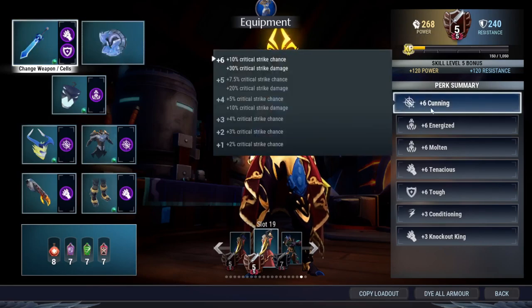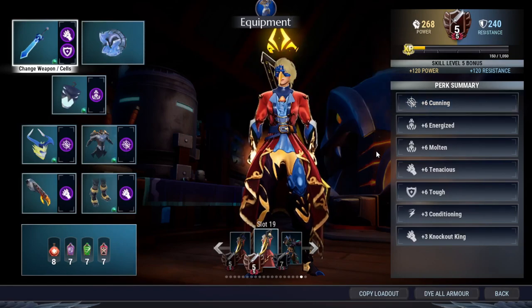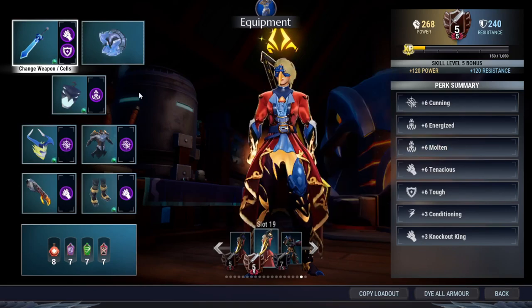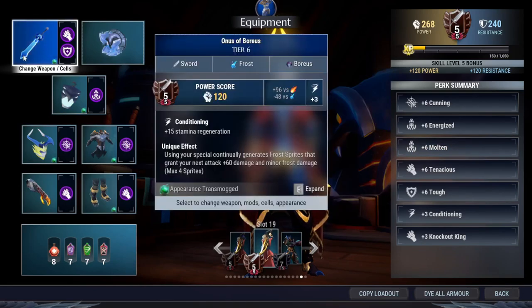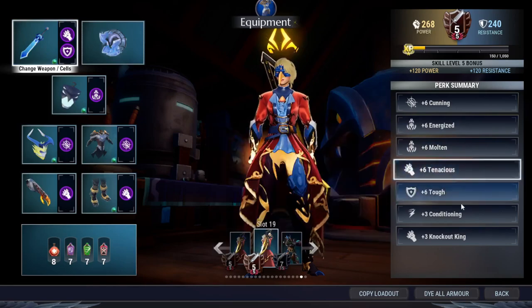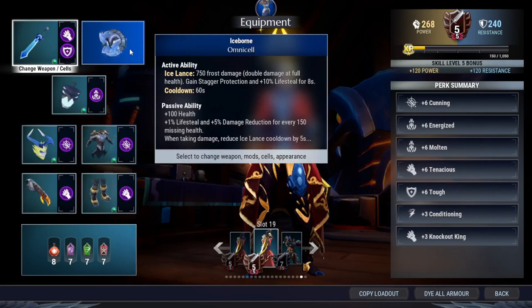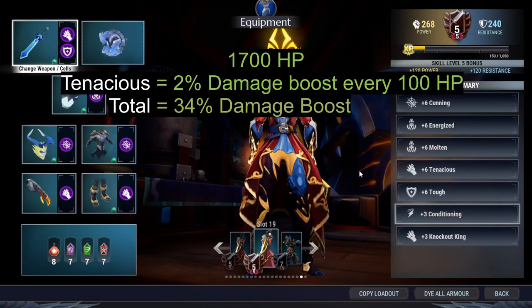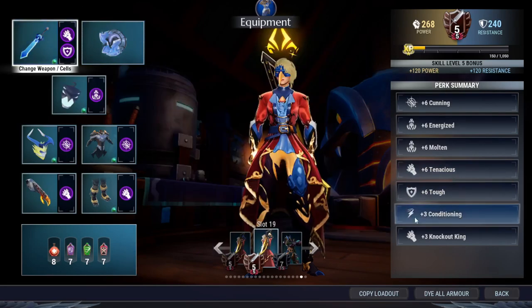Cunning gives 10% critical strike chance — that's the only critical strike chance you have, but that is actually pretty good because even if it's only 10%, being able to critically strike might change the battle by a lot. And to increase your critical strike damage as well. And there's Molten to increase your attack speed by 15% and immunity to burning. The only source of attack speed we have here is from Molten and from the special of the sword — Valiant Overdrive or Avenging Overdrive. Both will give you 20% attack speed. Combined with Molten's 15%, that's 35%, which is more than enough. And there is Tenacious, Tough, and Iceborne to help a lot with your max HP and damage based on your current HP. Tough and Tenacious will give you 1.7k max HP, and Tenacious will give you 2% damage bonus for every 100 HP, which means it's a 34% damage bonus. Conditioning comes with the weapon so you cannot change that one. And Knockout King so that you can stagger the behemoth pretty easily.